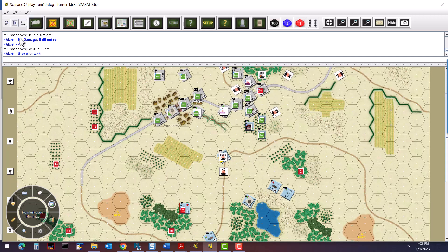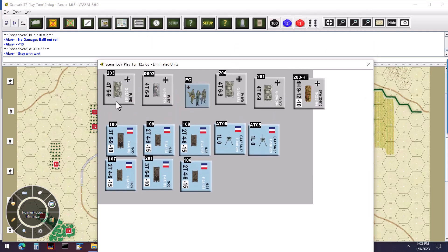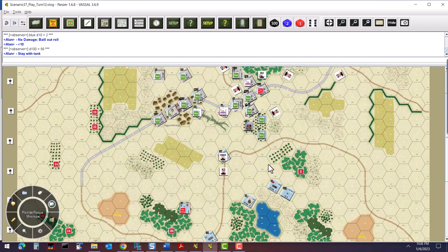We lucked out on that because we can't afford any losses going forward. We've already taken quite a bit — losing 2-3 Panzer IVs, a reconnaissance unit, a forward observer, and a half-track. On the other side, we've knocked out an S35, two S35s, four H35s, and a couple of AT guns. So we're really just matching up with what they've knocked out on our side, but we've got to start knocking out more and getting units off the board.